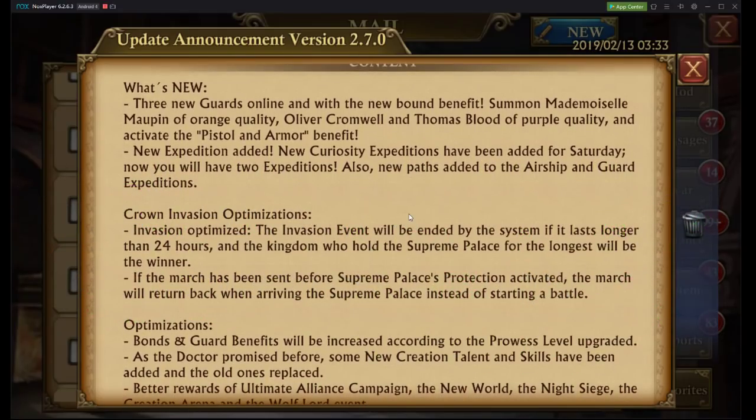Three new guards online with the new bound benefit. There's Maupin of orange quality, Oliver Cromwell, and Thomas Blood of purple quality. Activate the pistol and armor benefit — so if you own all three, you'll be able to get the benefits of all three guards.